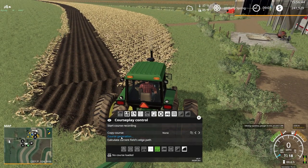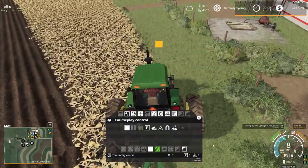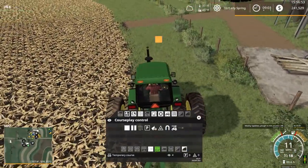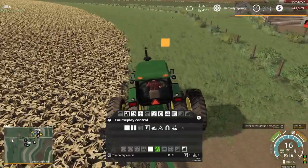We did not make it very far plowing this field last episode. Anyway, let's get started. We're going to start course recording. If you've never done this before, you just pop open CoursePlay — doesn't matter what mode you're in — and we're going to drive around the field boundary, i.e., the area that we want CoursePlay to be contained within.